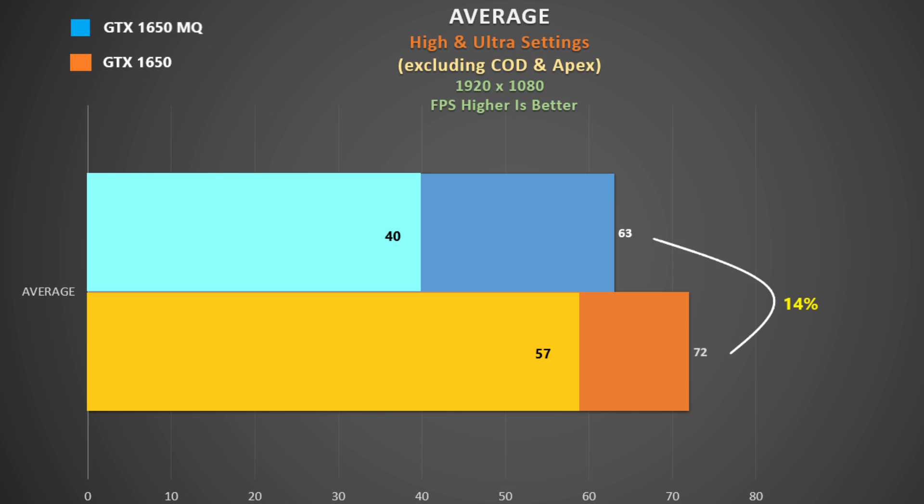When I average out all of the results I focus on the high to ultra settings to rule out any CPU influence, and don't include Call of Duty or Apex Legends for this very same reason. But if you do have a 1650 Max-Q and a lower powered CPU, at least these results show you what you might expect. The GTX 1650 is 14% faster than its lower powered Max-Q counterpart, which tallies with the difference in the boost clock. We do have a larger difference in minimum frame rates though, which may reflect more on the gaming experience as a whole.